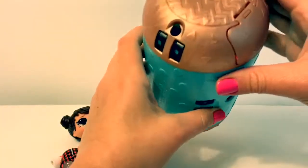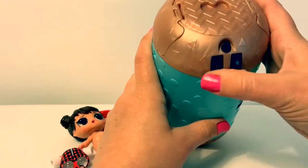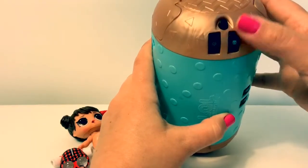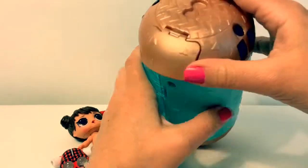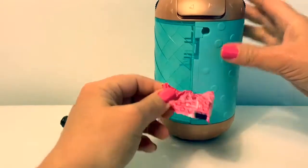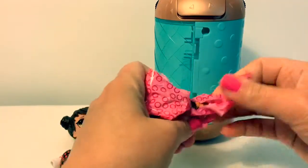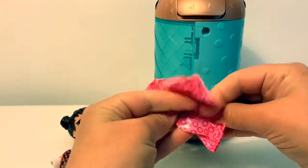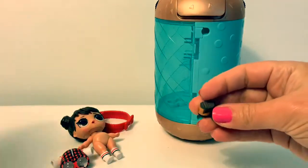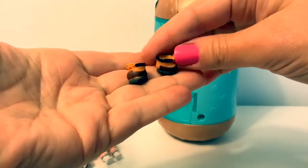Let's open another side and try a secret code. Push the button. Oh, it opened! Another accessory for our doll. Oh, it's her shoes — little boots with a little bow on them. How cute!